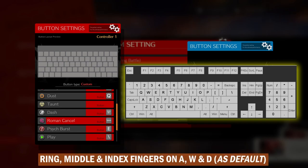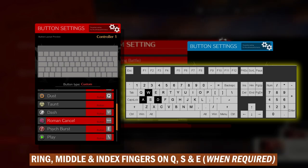The ring, middle and index fingers sit by default on the A, W and D keys, and when required, the ring finger can move swiftly to Q, middle finger to S, and index finger to E.